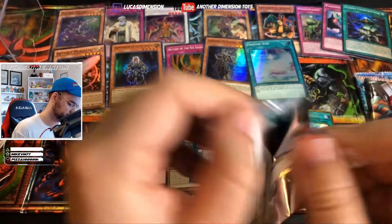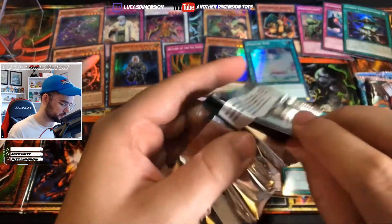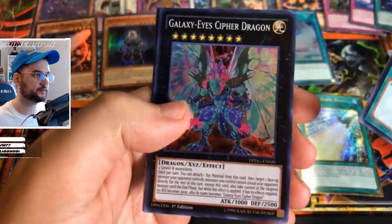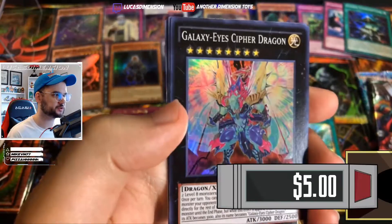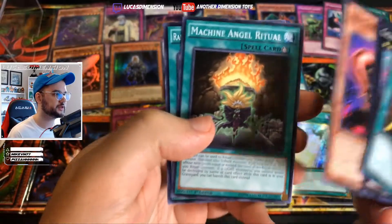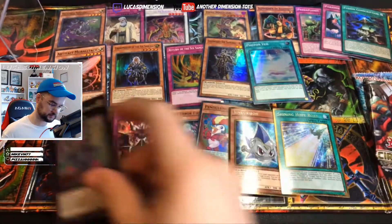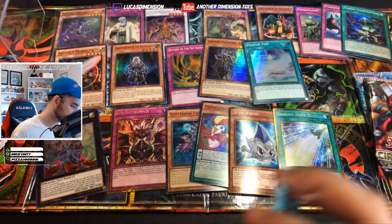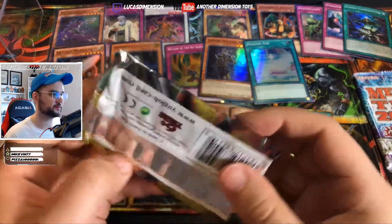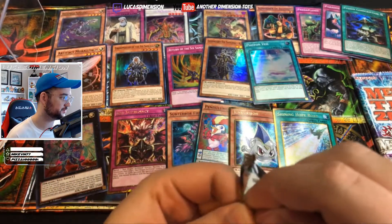All right, let's get to the packs. Oh, this looks familiar - out of the Dimensional Guardians: Resonator Call, and oh okay - super rare Galaxy-Eyes Cipher Dragon! I'll take it, super rare. Red Gardener, Machine Angel Ritual, Rank-Up-Magic Cipher Ascension. Look at all these holos, wow - go get these red cubes. I might have just gotten really lucky. I did open one of these before and got a 2017 mega pack, so I'm three for three on mega packs.